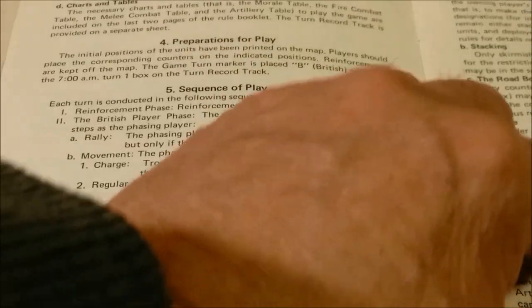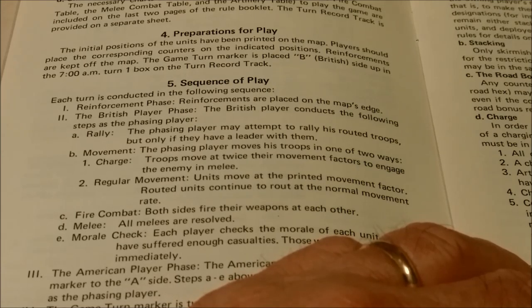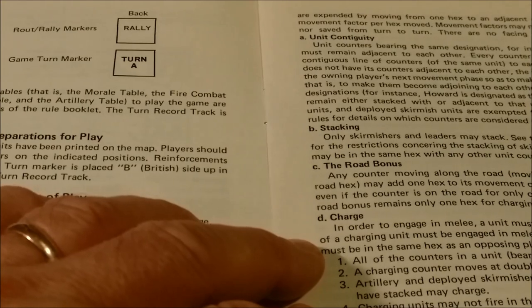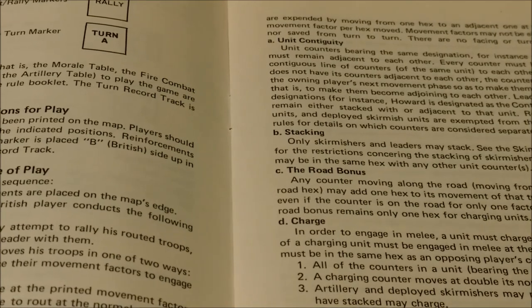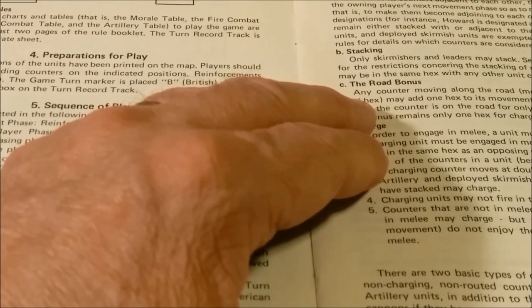You have regular movement, road movement, and charge movement. For stacking, only skirmishers and leaders may stack — so basically it's one unit per hex. There's also unit contiguity: unit counters bearing the same designation — for instance, the 7th fusiliers — must remain adjacent to each other. If not, they have to correct that by moving as close as possible to the main body of units matching their designation.